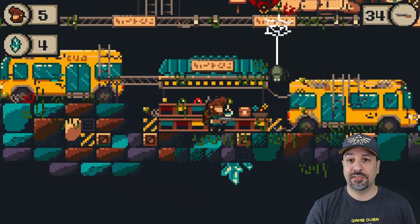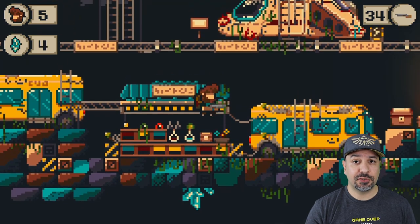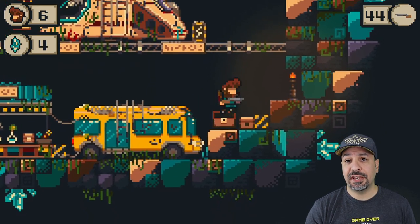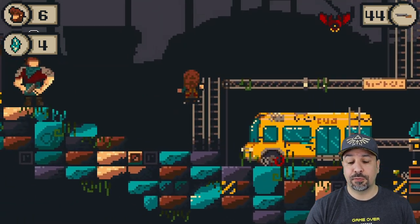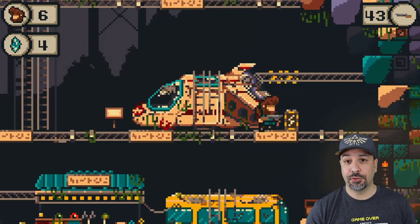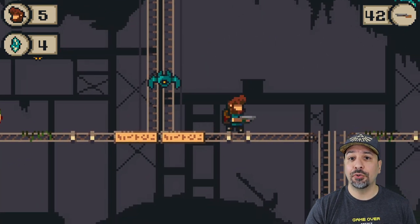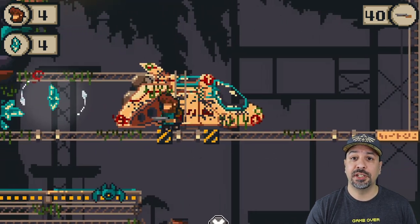Gameplay-wise, the whole game plays out with three different action buttons. You have your jump button set to A, a close-ranged melee attack set to B, and lastly a gun attack set to X. You also have a finite number of bullets for your gun — you can see where you're at in the top right of your screen. You can find power-ups to get extra bullets for your gun and also extra HP, which is just above your crystal counter on the left of the screen.